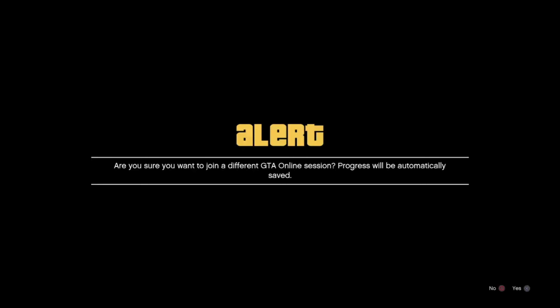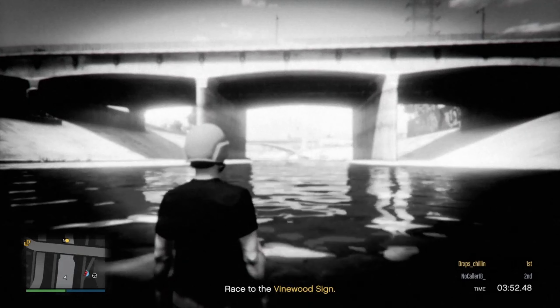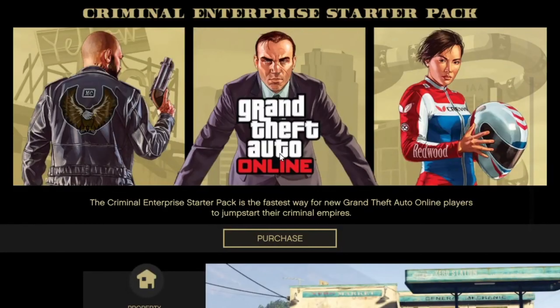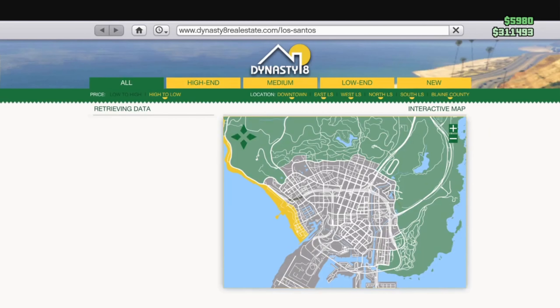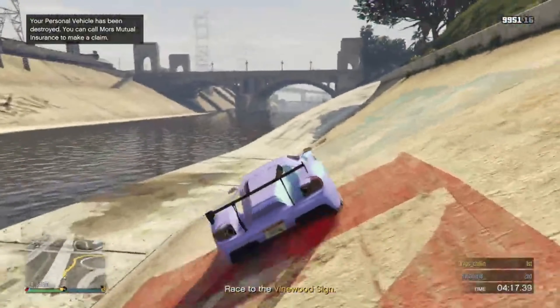When you get that white loading icon, join a friend in a different targeting mode. Accept the first alert and decline the second one. Once you've declined it you will be standing still — sometimes it might show the mechanic menu, just keep spamming X. Then press Options and go to Online. Scroll down to Criminal Enterprise Pack, press X on it, scroll down to where it says 'View All Properties,' press X on that last option, and press X on the link that appears. Wait for the screen to fully load up, then press triangle and wait a few seconds.